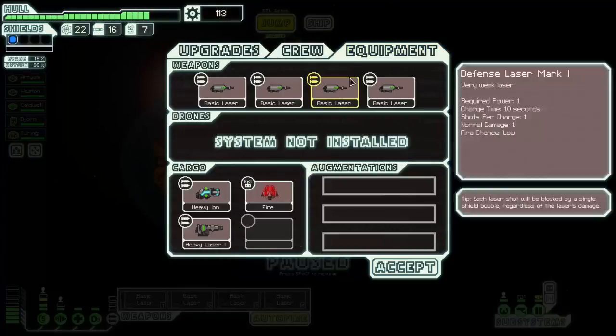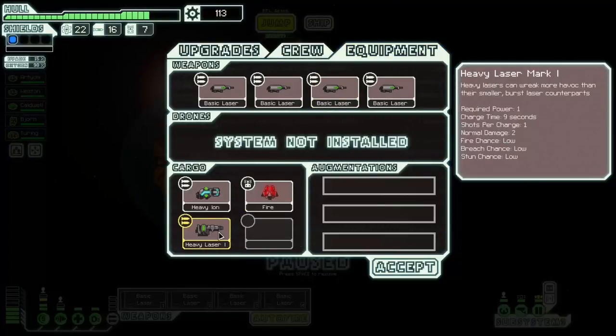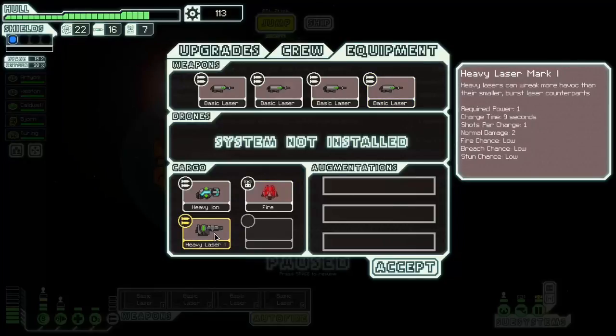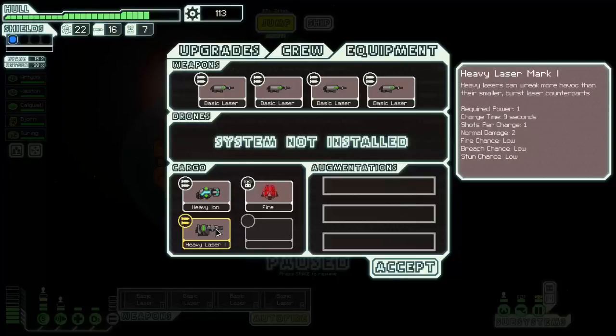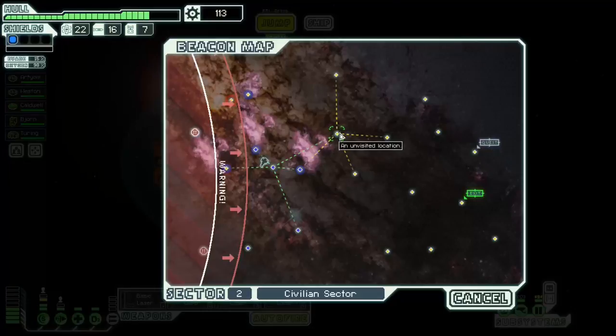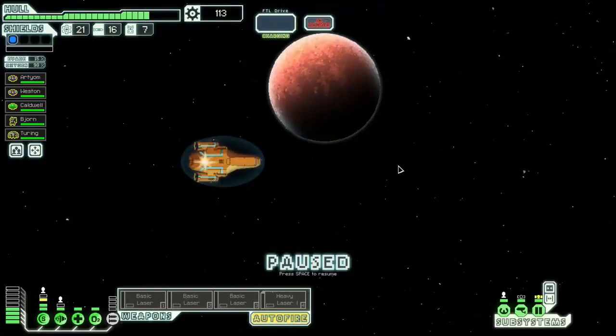We have a Heavy Laser Mark 1. It's a little bit faster than my starting lasers and it deals more damage. Now, two damage is irrelevant if you hit a shield — whether you shoot a shield for one or two damage with a laser, it still just pops one shield layer. But this is actually probably better than having a basic laser. The only awkward thing is it shoots after nine seconds rather than ten, so it fires first meaning it hits shields first. It's going to take some micromanaging to make it hit last, so that the crappy ones break the shields and then this one actually damages the ship. But I think it's worth the micromanagement. I am actually going to equip it in place of one of my basic lasers.